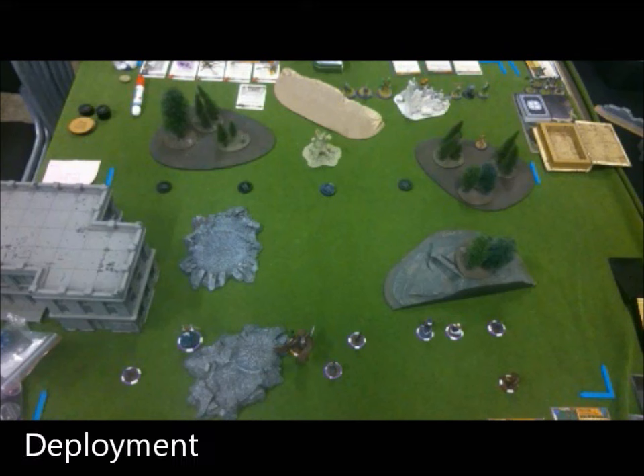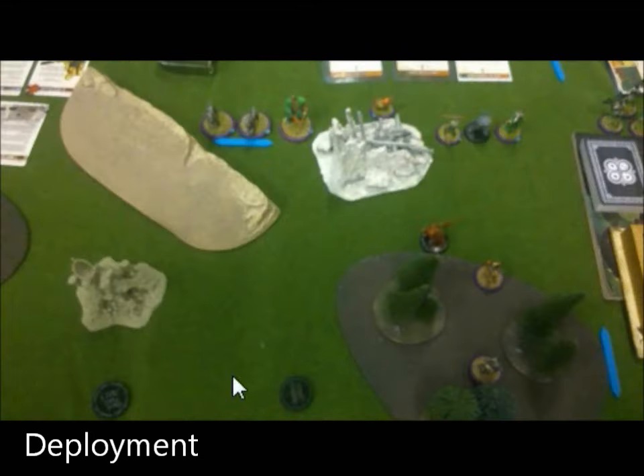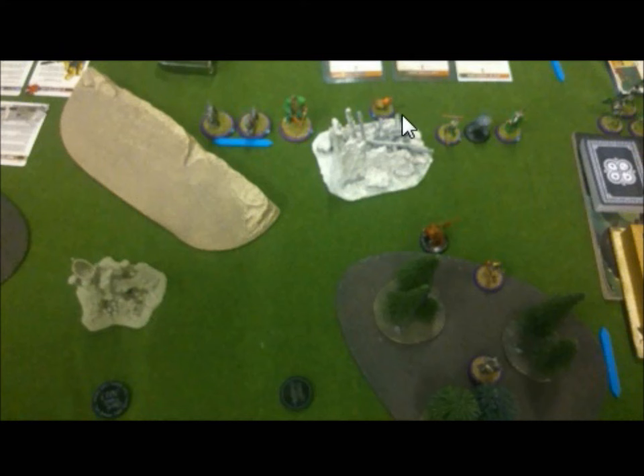My opponent deployed first and weighted this flank. He's got two Komenu, Toshiro with Command the Graves, the Soul Porter, a Punk Zombie, a Pathfinder, two traps, a treacherous Shadow Effigy who's playing for the wrong team, and Yan Lo with Fortify the Spirit, Misdirection, and Brutal Karaoke — that's what we're going with.